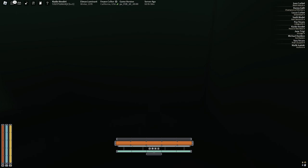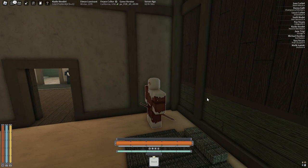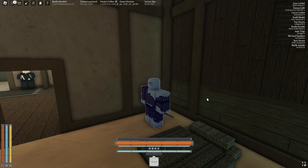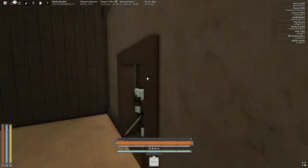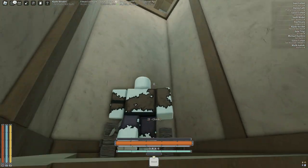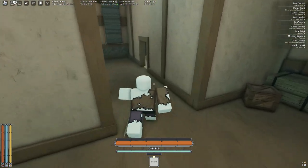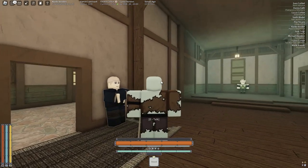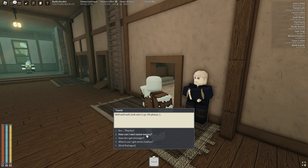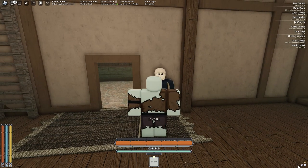Now once you've finalized your character, if this is your first time playing you'll be in a tutorial — go ahead and do that, and once you're done with the tutorial just come back to the video. If you're done with the tutorial, you should be spawned in somewhere here. Maybe you're spawned in upstairs in one of these rooms — just walk out the room. You can double-press W to sprint; just basic movement things. Go down the staircase and you'll see this NPC — go ahead and talk to him.